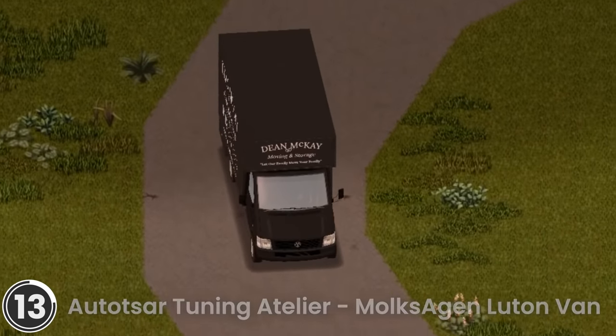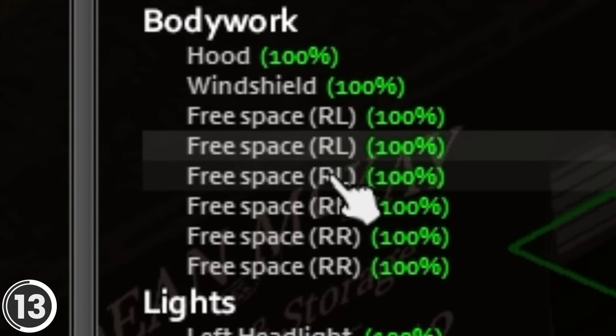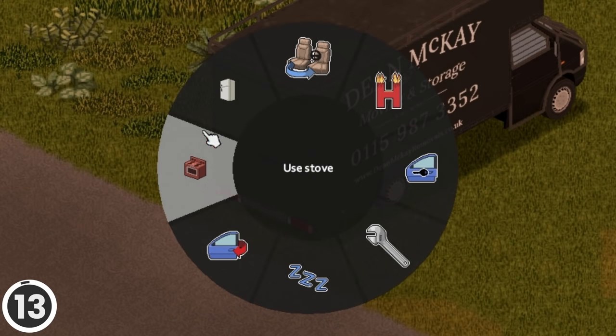This mod adds a new vehicle to the game. This van features body protection, window protection, a roof rack, and a modular system to convert the back body into a mobile home. You can literally install a mattress, a bedside table, microwave, stove, refrigerator and more.